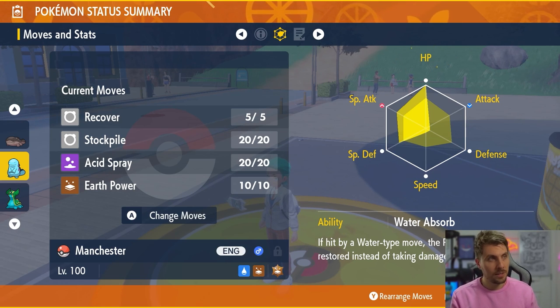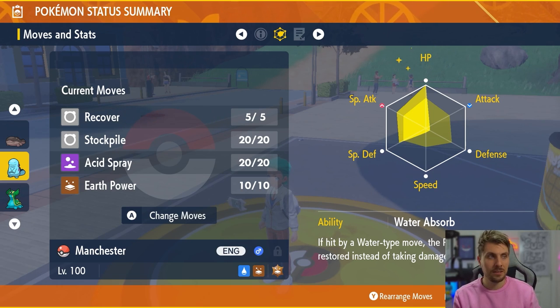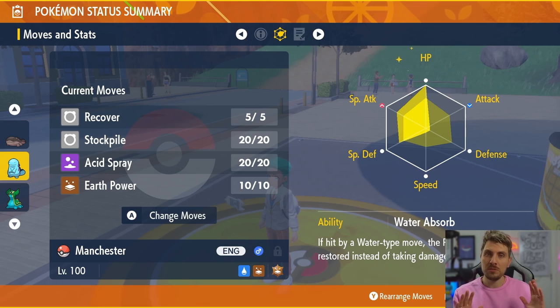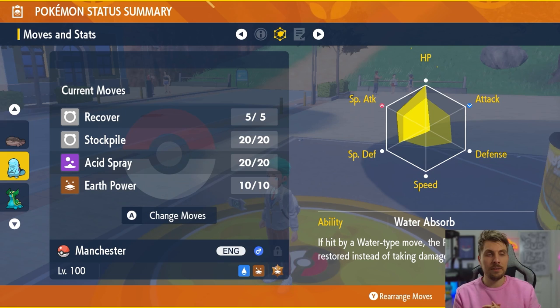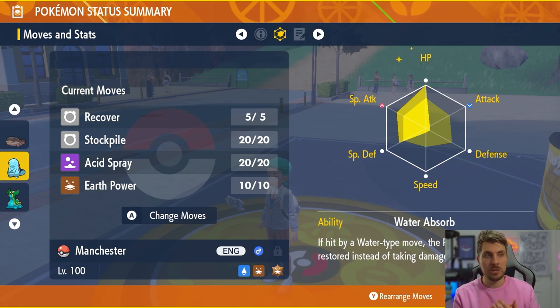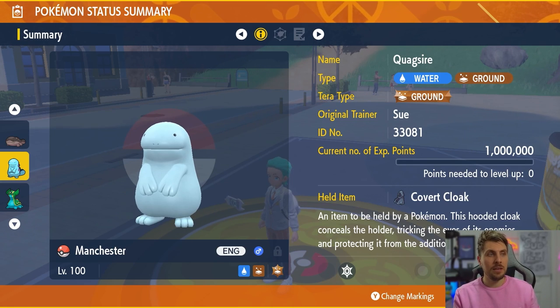The big thing Quagsire has to watch out for is if Trailblaze or Grass Knot are options on Greninja. That four-times weakness means you'll drop very quickly if Greninja has access to those moves, which would largely discount Quagsire from being used. Otherwise it's a pretty good option — it's got a bit better bulk and a slightly better Special Attack stat than Clodsire, so you'll hit a little harder, but it runs very similarly with different weaknesses.